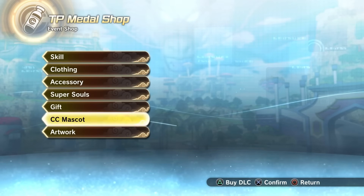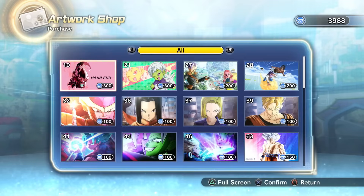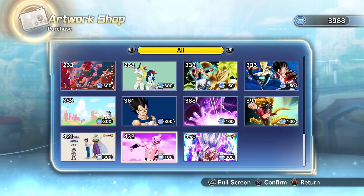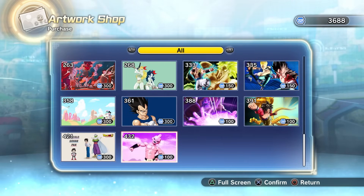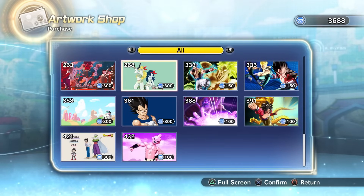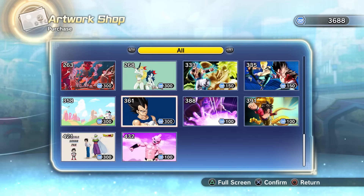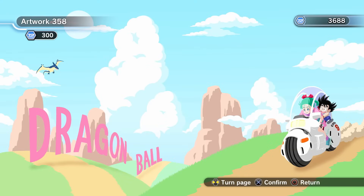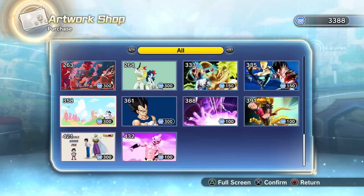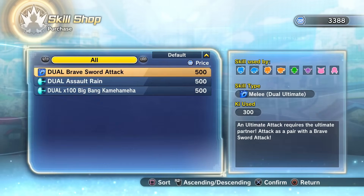In terms of other stuff, there really is nothing new. We haven't had a new gift in a very long time. These are the CC mascots available at this moment in the TP Metal Shop. As far as artworks go, I've obviously bought some of these in the past. This Beast Gohan one I'm actually going to buy right now — I've bought it on Xbox before but not on PlayStation, and in my opinion it goes absolutely hard. Oh, this OG Dragon Ball one is actually pretty cool — I've never seen this one before, so I'm definitely going to buy that one too.